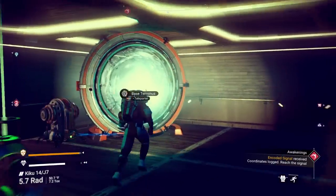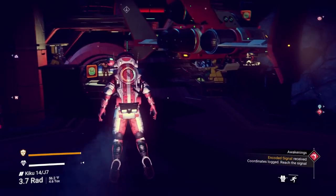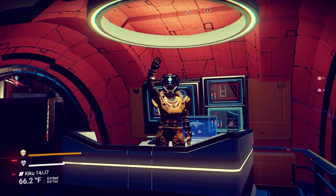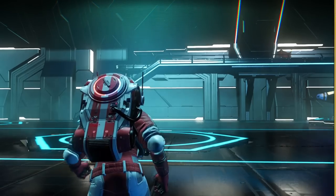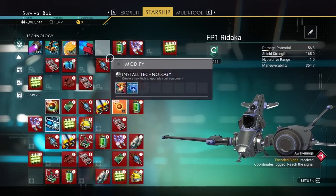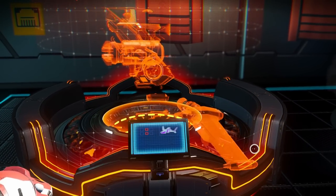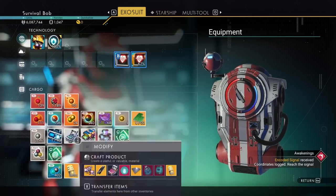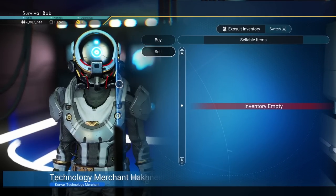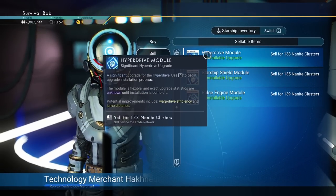Let's bring that in. Teleport back. Sometimes I sell nav data here — don't see it. Let me go ahead and scrap that — get another 2.6 million. Easy peasy. We got a couple crappy C-class modules so we're going to go ahead and sell those. Now let's switch over to our ship and get rid of these as well.